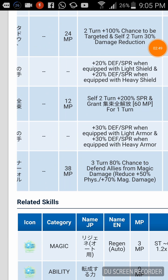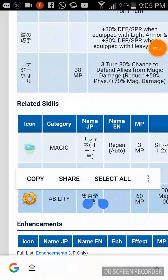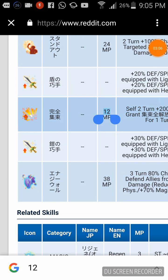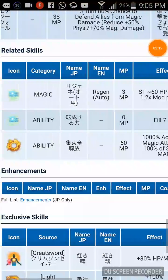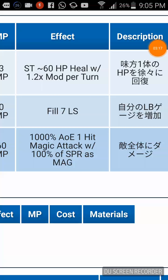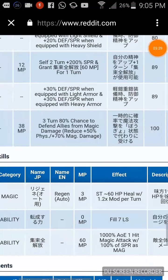He can self-buff with plus 200% spirit for two turns. He's got this granted skill — if you use it for 12 MP, the next turn you can use this ability for 60 MP: 1,000% AOE one-hit magic attack with 100% spirit as magic. So this one is like Lila, but instead of chaining hits, it's like an AOE finisher move.